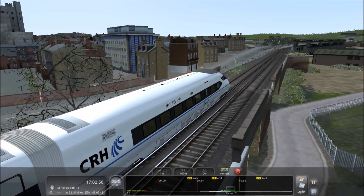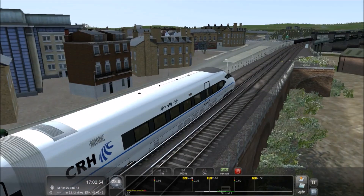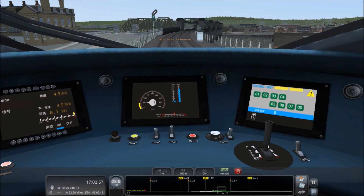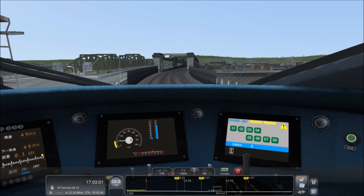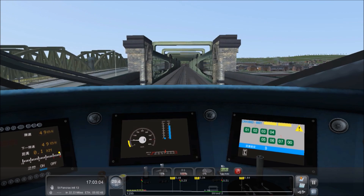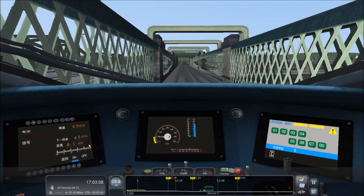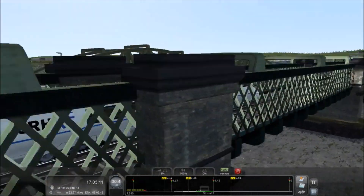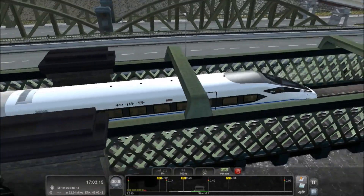That bridge just popped in as it normally does. This train is very, very nice indeed. I can't remember its name, but it's got cruise control — we won't be using that today, we'll just be using 100% throttle. We're just about to go over the Medway Bridge and it seems to be glitching out a bit, just not loading in properly. It's very realistic and well-modelled, this bridge — I kind of live in this sort of area.